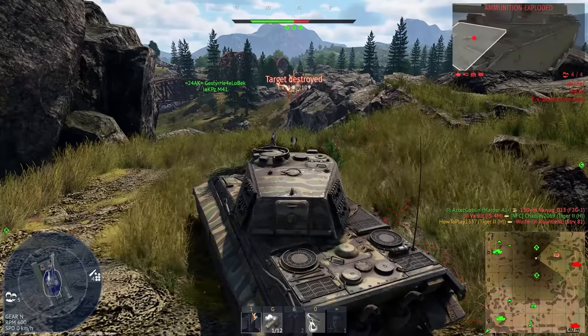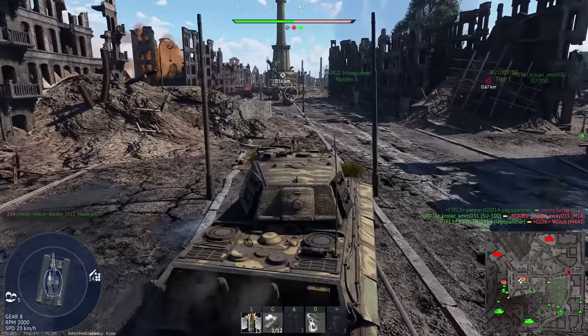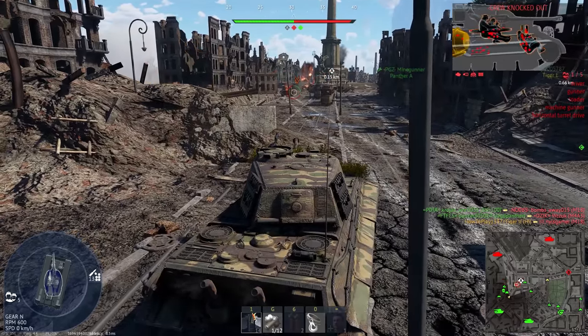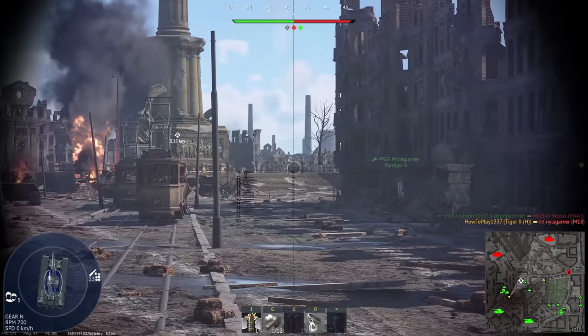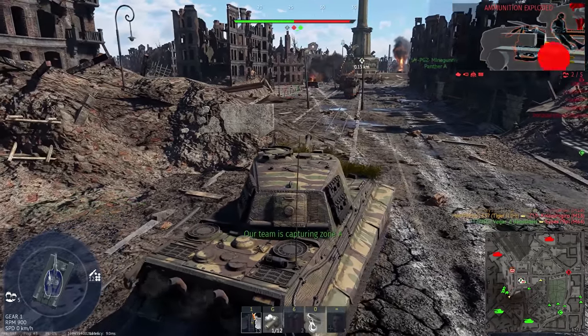Gun depression is eight degrees — not good, not terrible. Playing hull down is not as useful for Tiger 2H as you already have a very well protected hull. It will make more sense to slowly push towards the capture point while your less armored teammates are playing hull down and providing you cover. The tank has no stabilizer, and it becomes a big issue when uptiered since everyone else will be able to fire on the move.